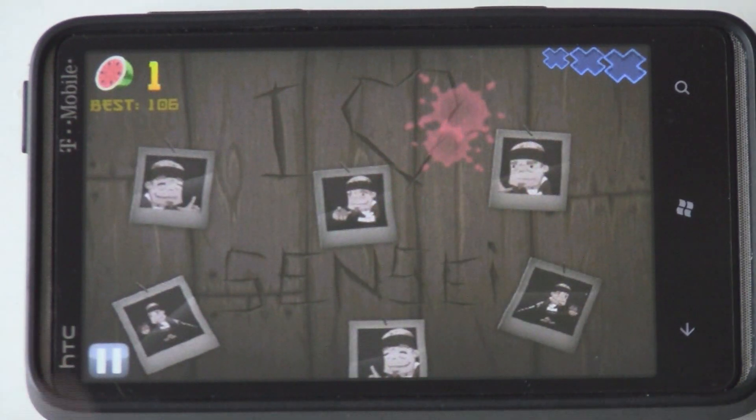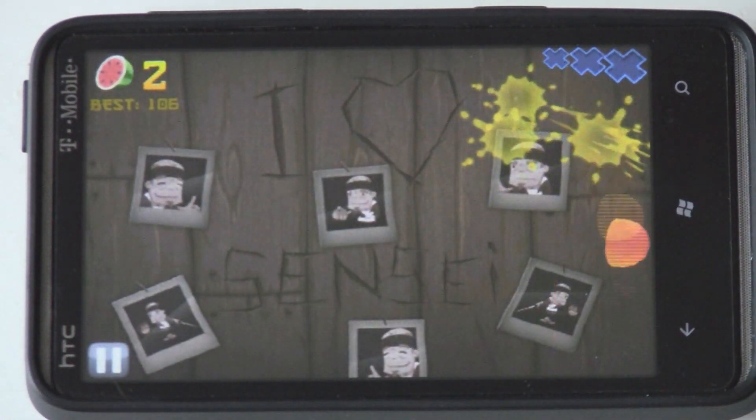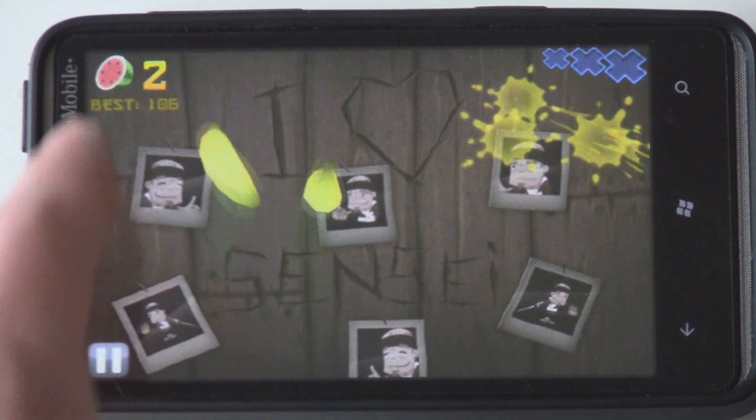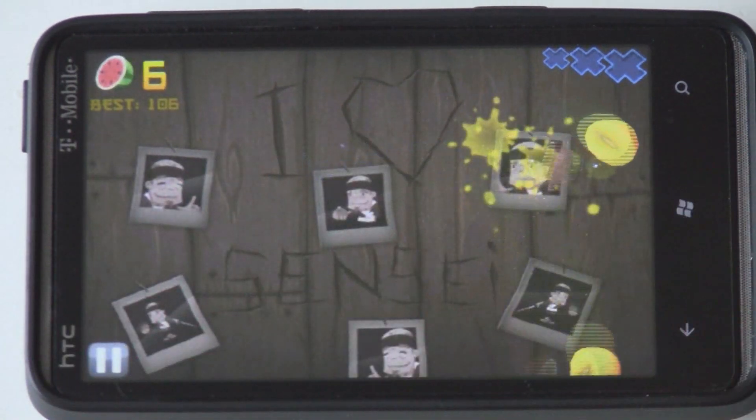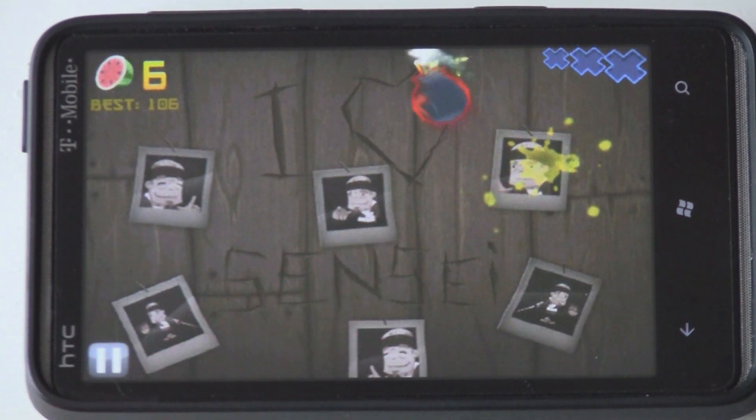All you do is swipe your finger to chop fruit, and there will occasionally be bombs that you have to avoid. If you hit a bomb, you lose the level. You don't want to hit those with your knife.